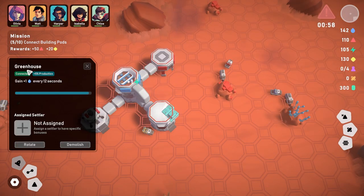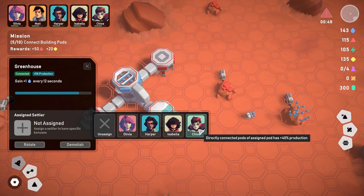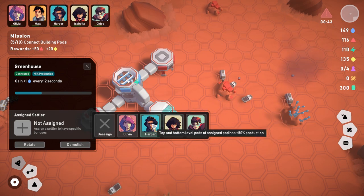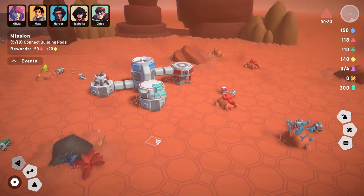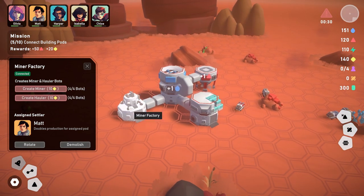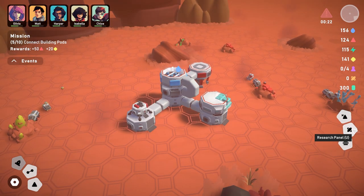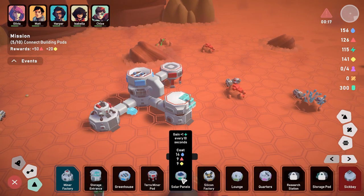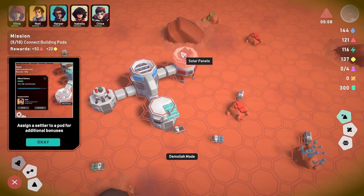The greenhouse is producing water and we have plenty of it. I can assign Chloe here — directly connected pods give 50% production. The miner factory is doing okay. What's next? Demolish mode, research panel — it looks like we just need to build more buildings.